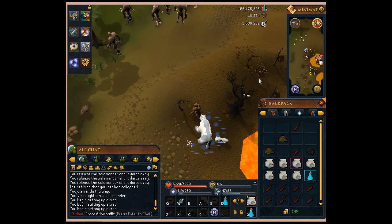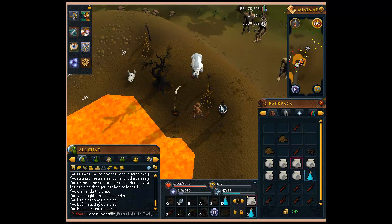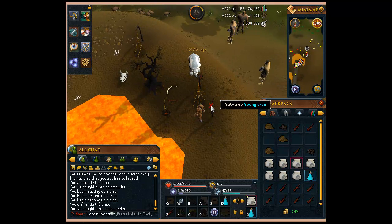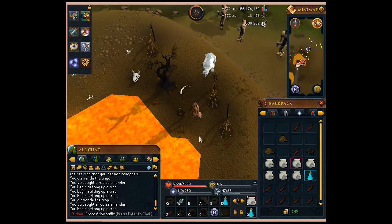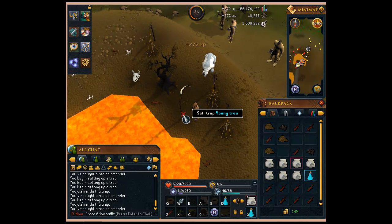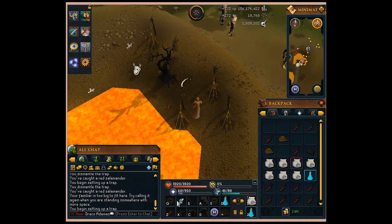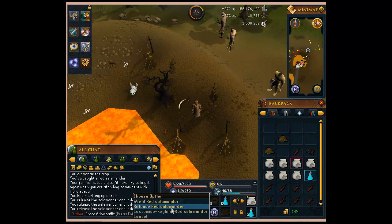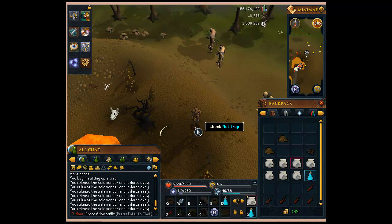So I'm currently catching red salamanders — usually called sallys. I'm catching these, and this is a great thing to do from at least level 70 up until level 82, at which point it's best to do Draconic Jidinkos. But for now, I'll just show you how to do this real quick.